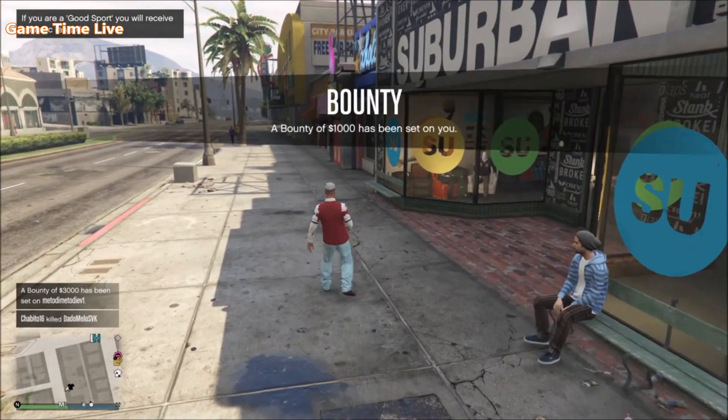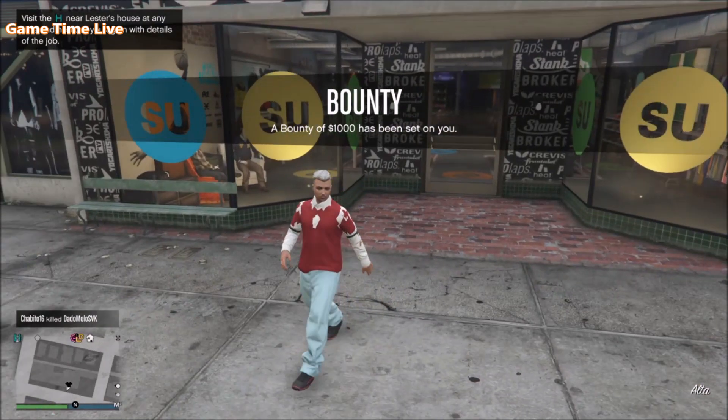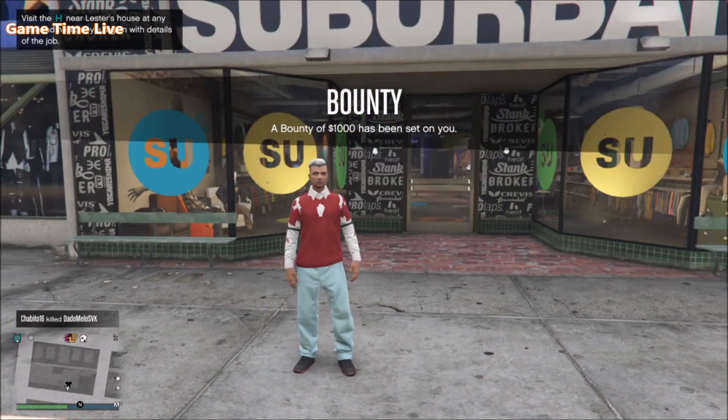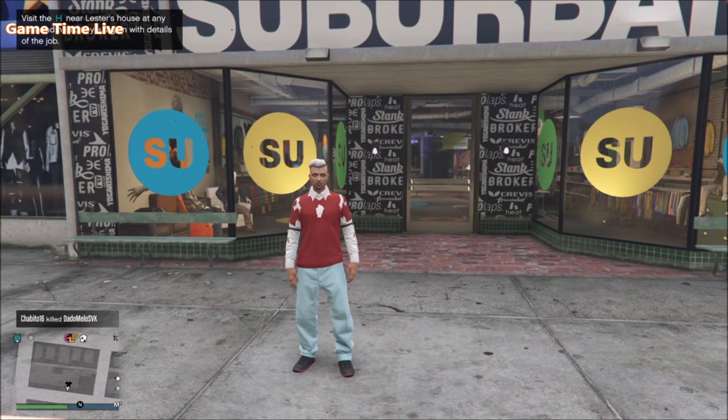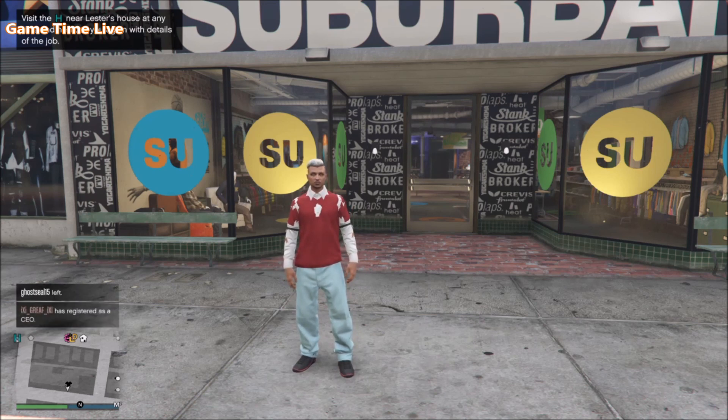I'm back here with my male character and this is what I'm wearing when I spawned back into an online session. What you should have is your top components together with the blue pants and the Tron shoes color that you wanted.